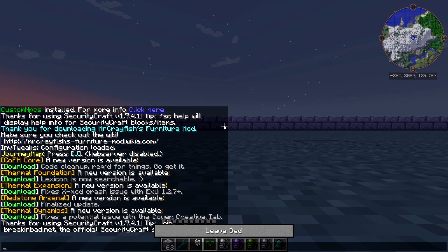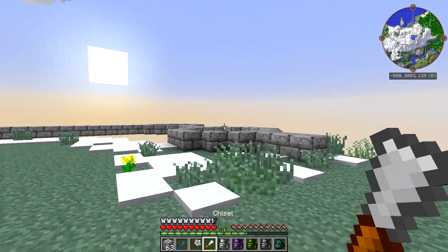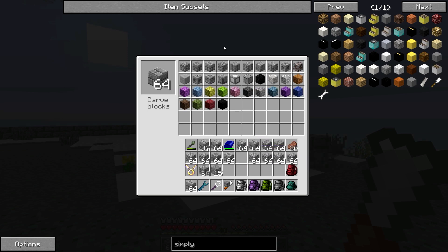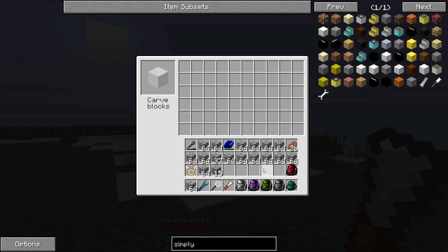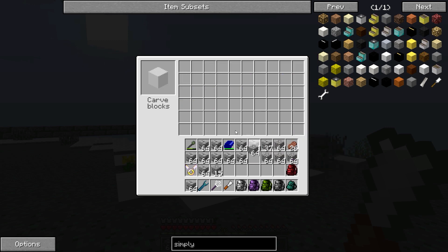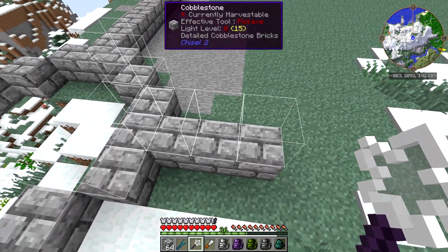Let's go ahead and take a nap so that we can get on with the episode. Now, we're back here at the castle. What we're going to be doing in this episode is working on the walls a bit. I want detailed cobblestone bricks, not aligned. The reason I'm going with the detailed over the aligned bricks — even though I absolutely love the aligned bricks — is that the detailed ones look a little bit more worn down and rugged, like they've kind of seen some age. So that's what we're going to go with.